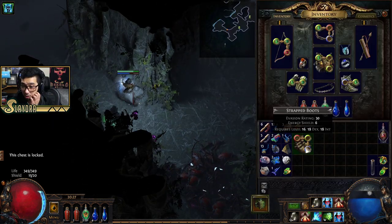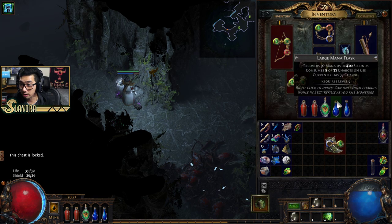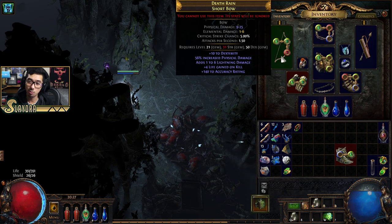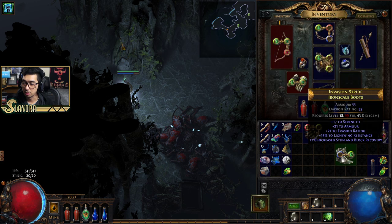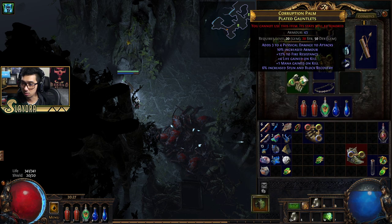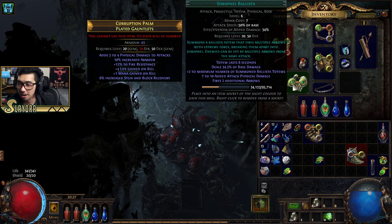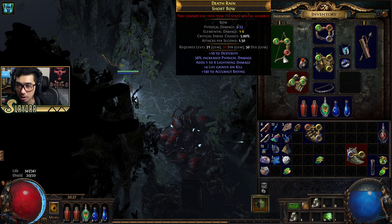We've got some Strap Boots. Here's an item we can try to throw the Essence on and see what happens. Extra movement speed — that's all we wanted! Since this gave us some strength and now we don't have strength, we can't even equip our bow because of the gem requirement. So that's actually good. I was running two items. Okay this is good though. I had these boots equipped but something else I had equipped was also giving me extra stats that I don't have requirements for anymore.